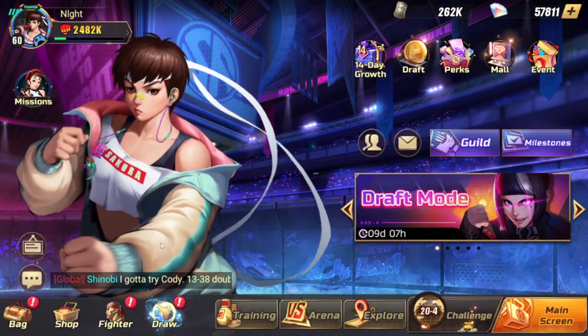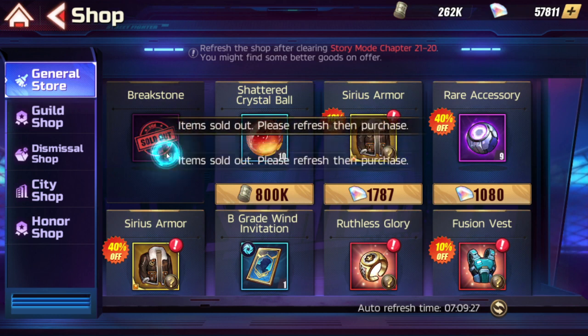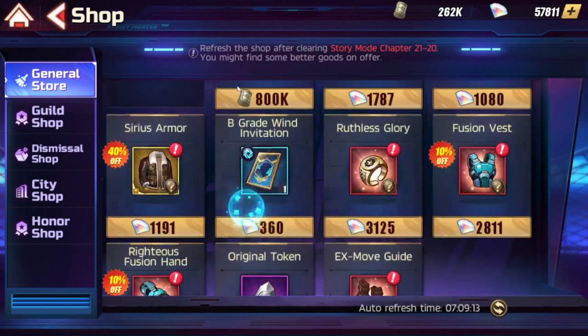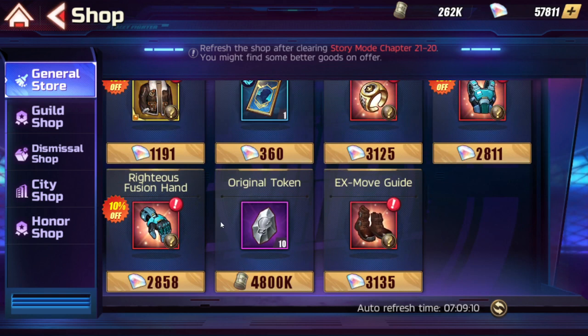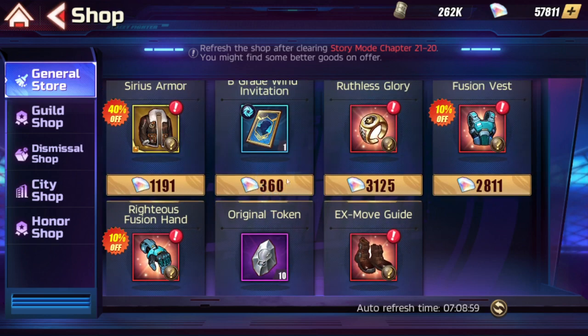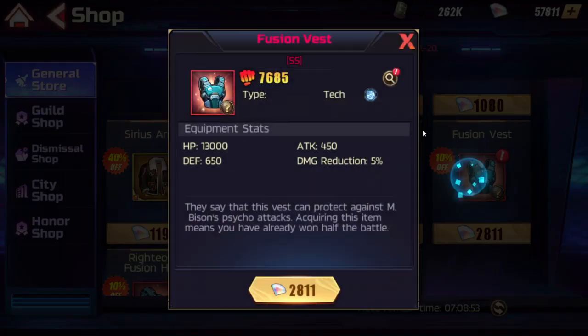Moving on to my second tip: you really need to utilize the shop. Almost every day I buy break stones in here. Since my money is getting tighter I'm buying things a little bit less, but just remember this is going to be a really nice source of break stones or shattered crystal balls if you need them. Origin tokens are also in here — you will have to be a little cautious with your money because it's a lot of money to spend on origin tokens.